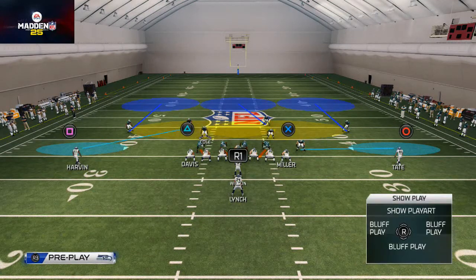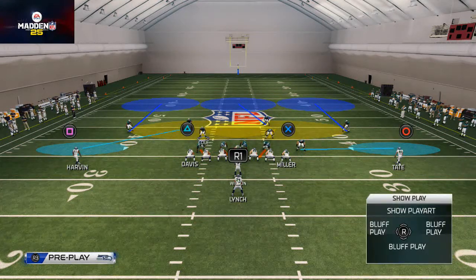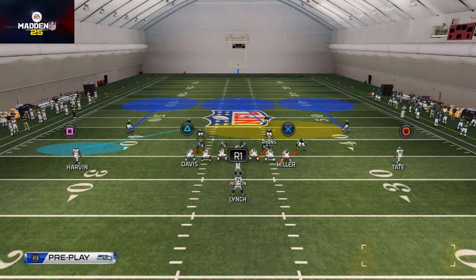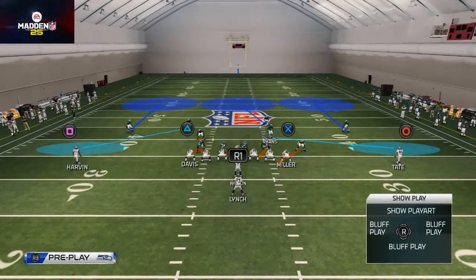We're going to take the middle linebackers Cole and Ryan. We're going to place Cole in a blitz assignment off the edge — you can do that by hitting R1 and flicking the right stick to the left. Then we're going to blitz both outside linebackers off the edge.